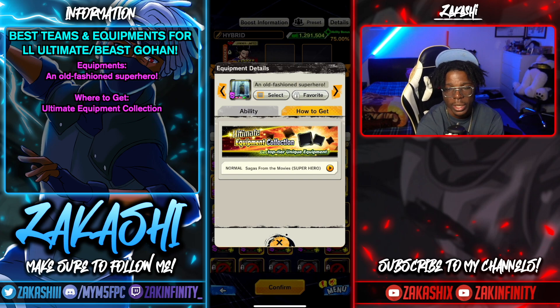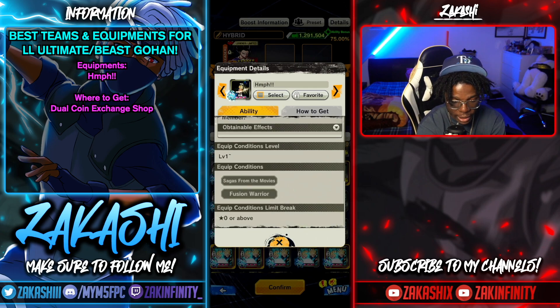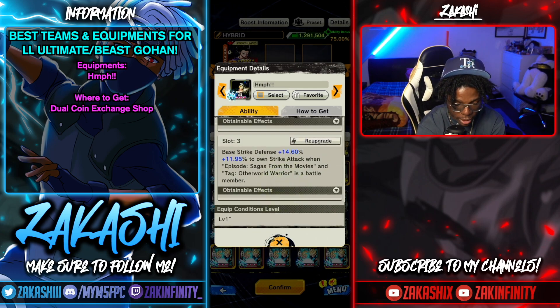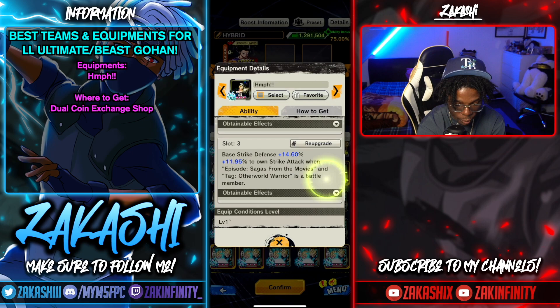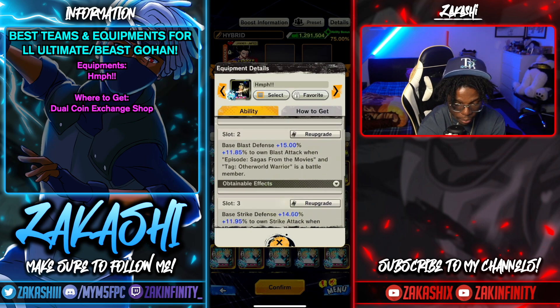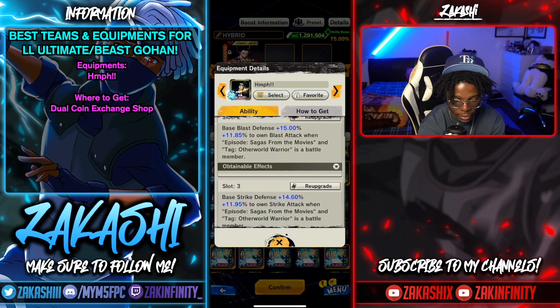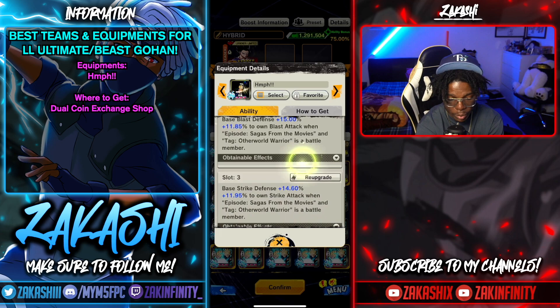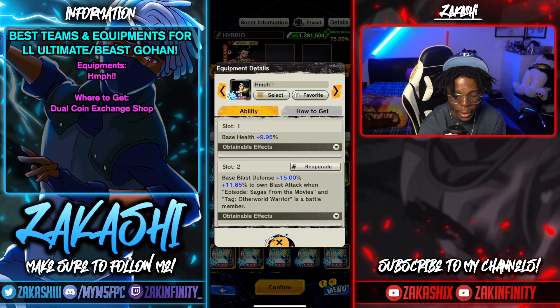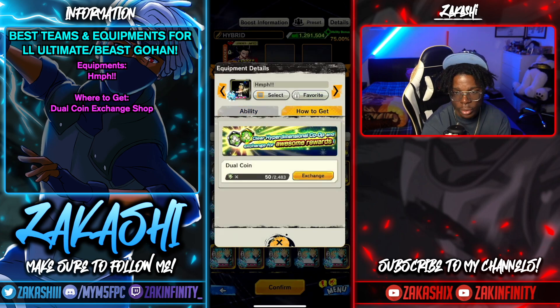If you're running Beast Gohan with Pikkon and Gogeta, there's also a good equip that applies to all Sagas from the Movies. If he's being run with Sagas from the Movies and Other World Warrior characters like Pikkon and Gogeta, you get both blast and strike offenses — basically similar to the Son Family one. You can also get this from the Dual Coin Shop.